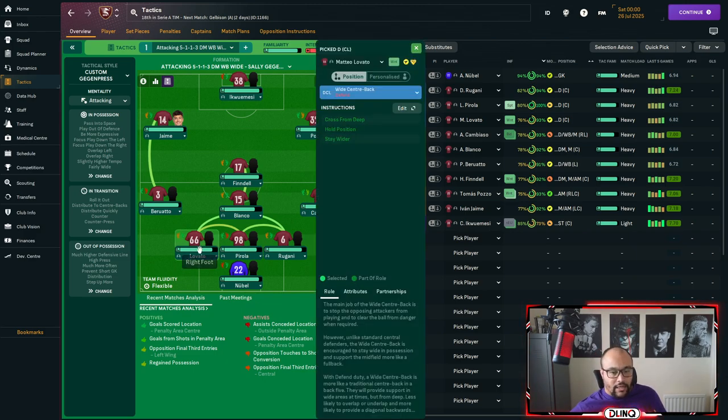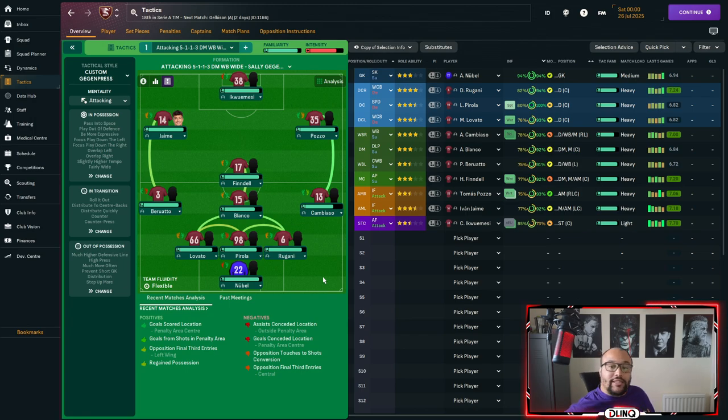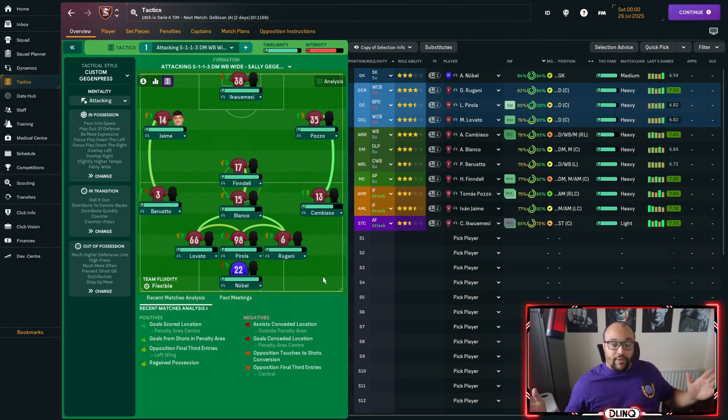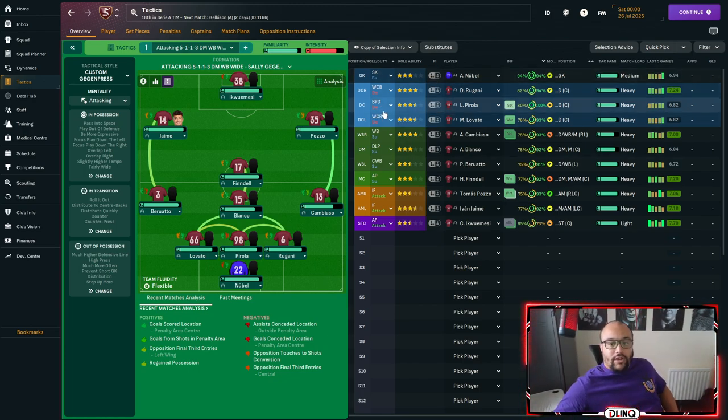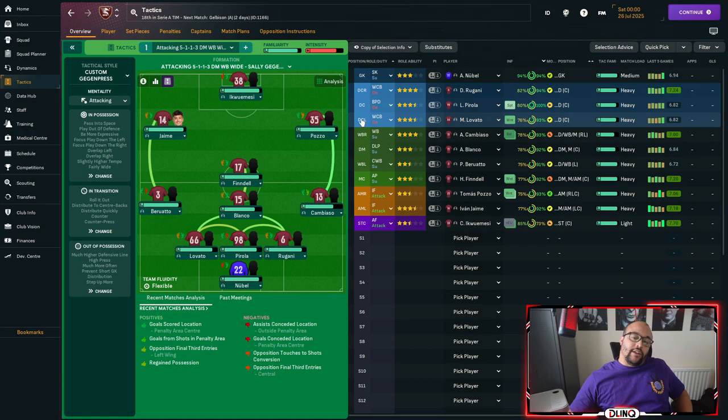The two centre backs either side of the central guy are set as wide centre backs on defend. This pulls them out a little bit wider than usual, giving us breadth and width from the three rather than being too narrow. In the middle we run a ball-playing defender on defend — he's our guy doing the build-up from the back.